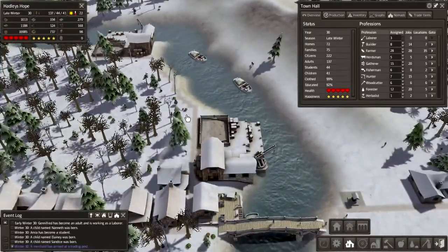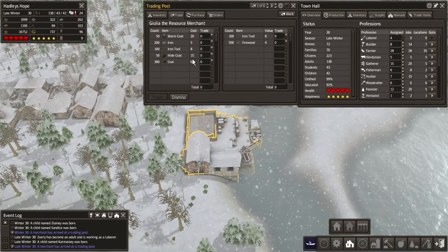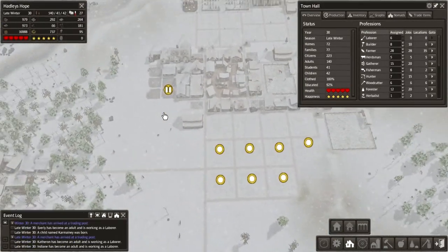It looks like we've got another trader coming in. Warm coat, hide coat — no. But we will take the coal and trade that for as much firewood as we have. Overpaying by 40 units. Can we get something else? Hide coat, 60 units. Overpaying by 20. There's some iron as well. We're lower on coal than anything else because our villagers are using it to heat their homes, which is very annoying. I wish there was a way of manually setting firewood for stuff like that. It's very frustrating.